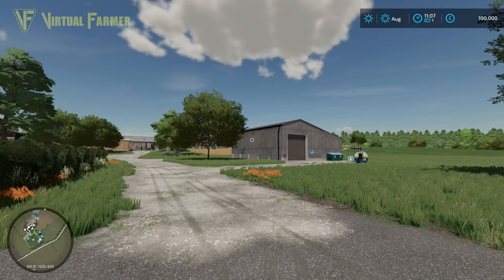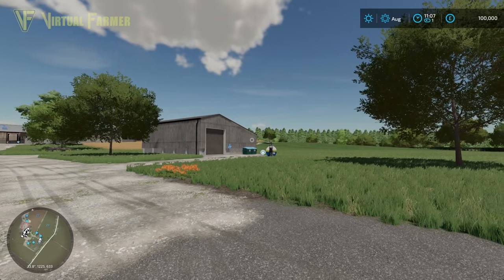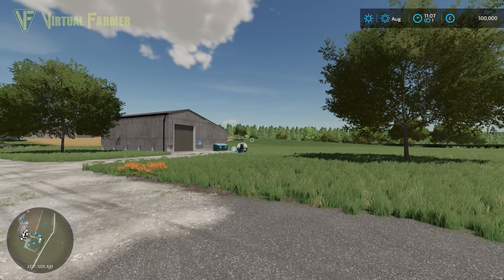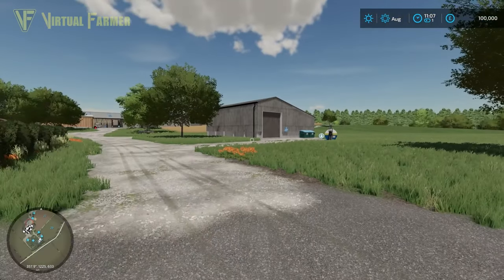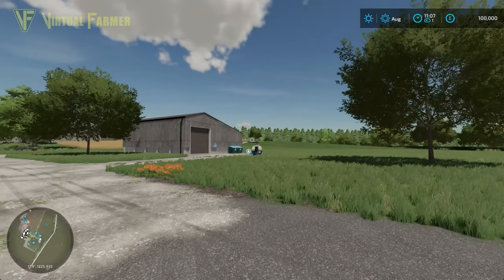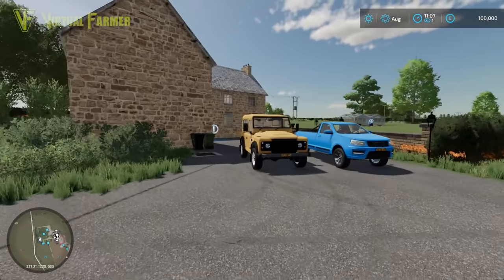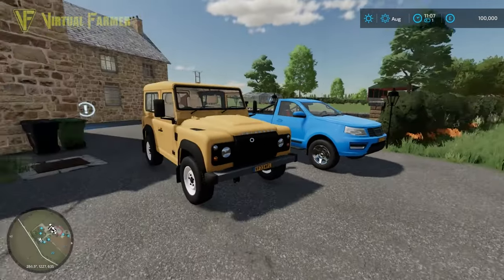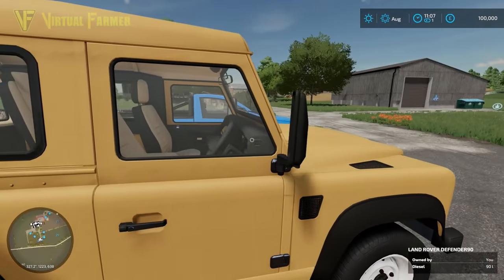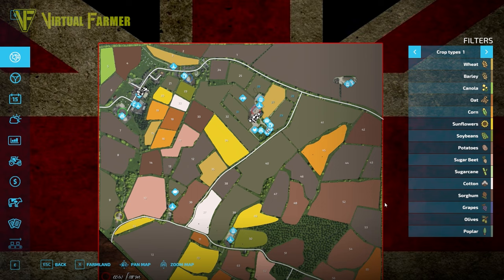Hello and welcome to this first look at Buckland Farm. This is a real-life location based map by MS Modding. I'm impressed so far — it's got a very big yard and it's looking pretty nice from what I've seen. I've only really had a quick look around the farm but what I have seen has been a little bit impressive.